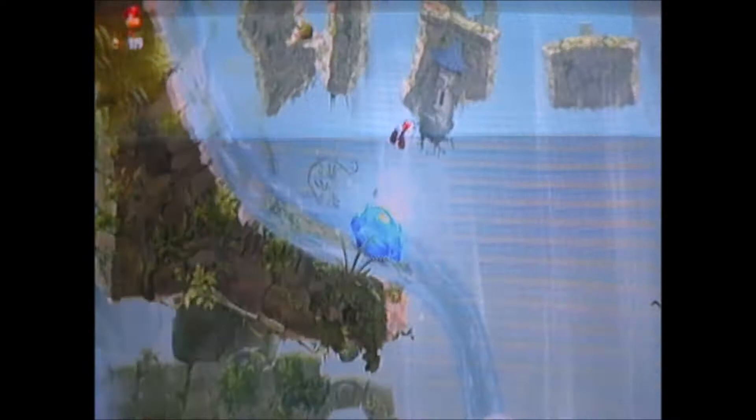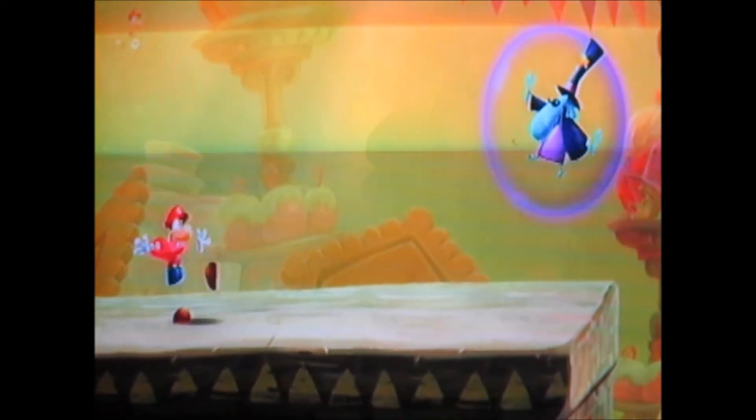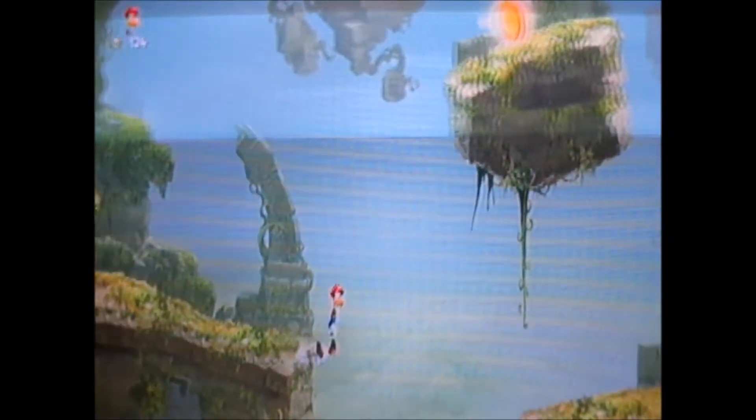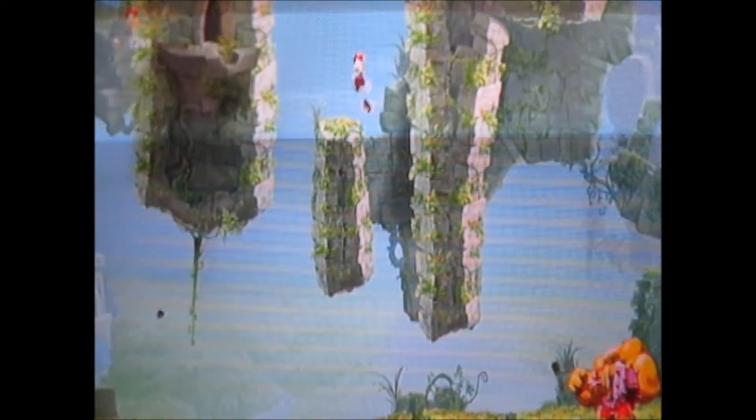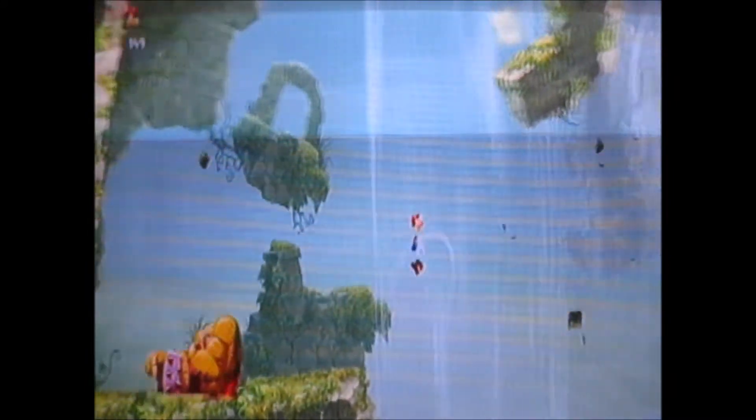Rayman Legends takes place 100 years after the events in Rayman Origins, but not that that matters, as the core game is near-identical to Origins. This time, evil teensies have imprisoned the rest of the teensies, which you have to save. This creates the biggest gameplay difference between the two rebirthed Rayman games. In most levels, you'll find 10 hidden teensies around the level, as well as two hidden rooms containing two royalty teensies, which returns from Origins. The massive increase in collectibles greatly increases the length of the game and will train your mind to check absolutely everywhere for a little teensy cage.